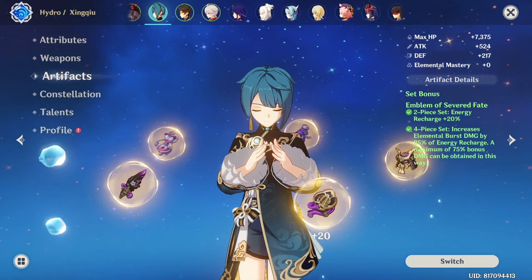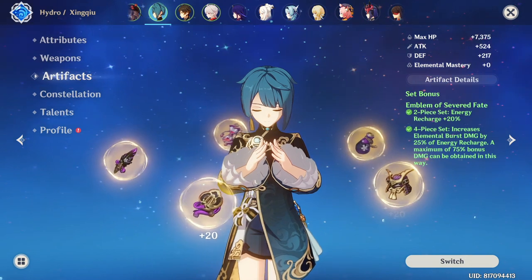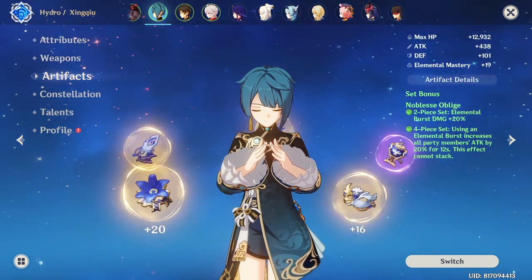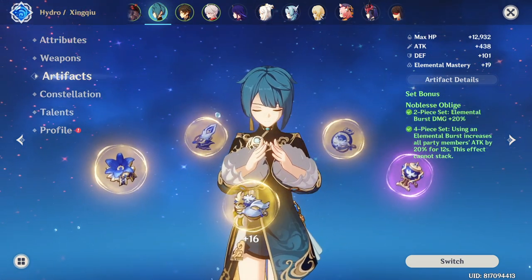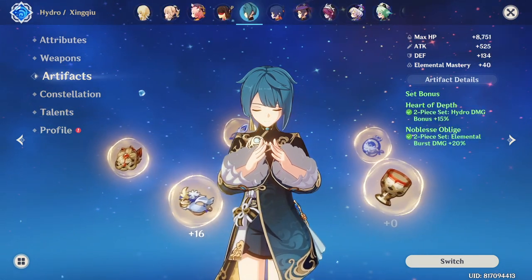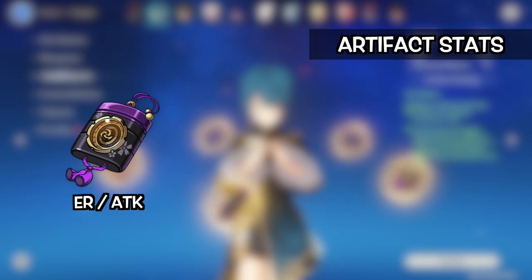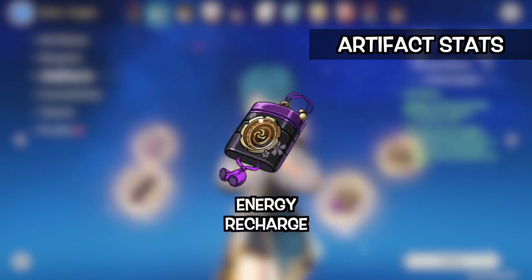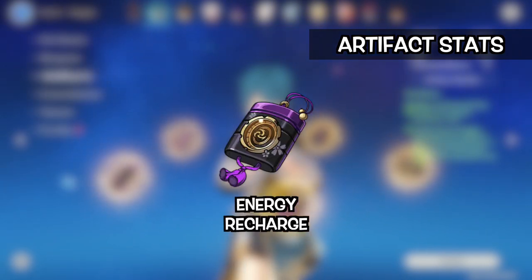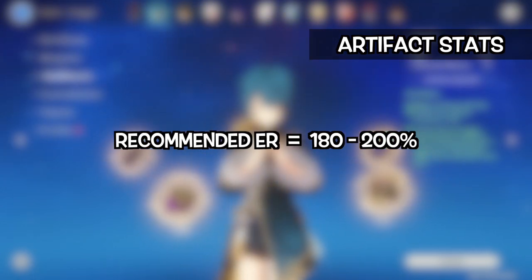Artifact-wise, the Emblem of Severed Fate set is the current best in slot for him. The 4-piece set not only provides energy recharge, but also increases his burst damage. Use the 4-piece Noblesse Oblige set if you aim to buff your DPS and don't mind losing out on Xingqiu's damage. 2-piece Heart of Depth and 2-piece Noblesse is an easier and balanced build before you get a decent 4-piece set. For the artifact stats, optimally he needs an energy recharge or attack sands, hydro goblet, and critical rate or critical damage circlet. Using an energy recharge sands is easier to solve his energy problem — he will need around 180% to 200% energy recharge to get consistent burst uptime.